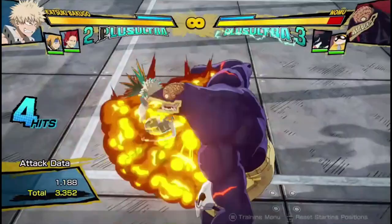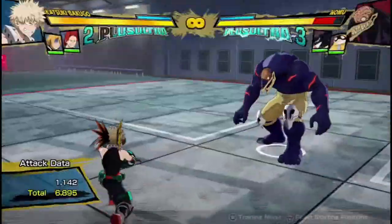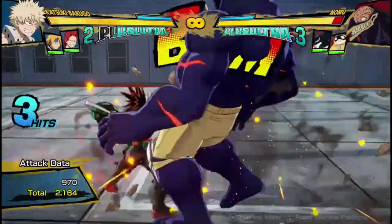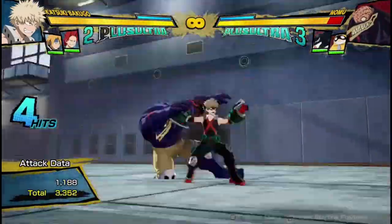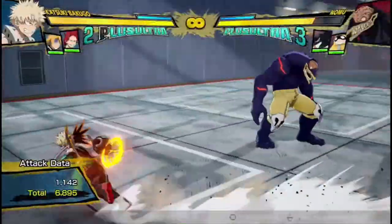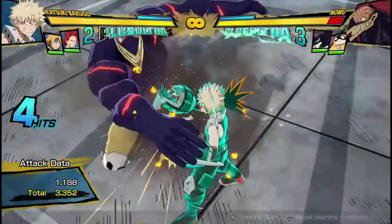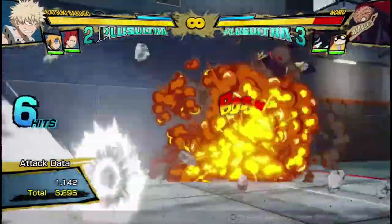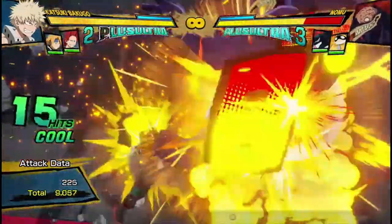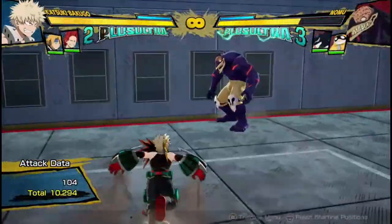If I finished it, it would have done about 10,000 damage, or a bit over 10,000 damage. But yeah, if you want, you can try and make your combo a little bit more extended by running up, doing attack into this. There we go — 10,200 damage, and you can still get a wall-splat.